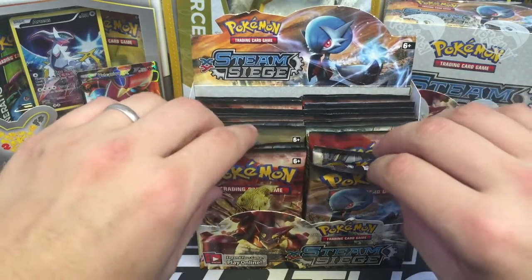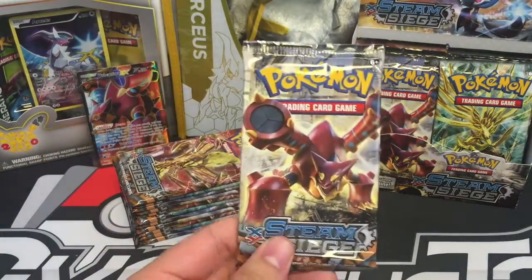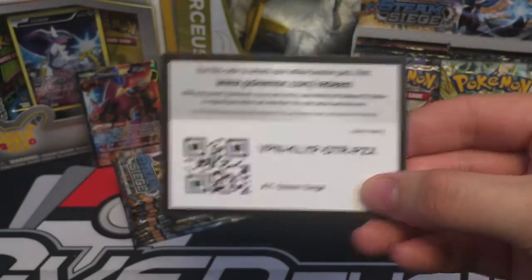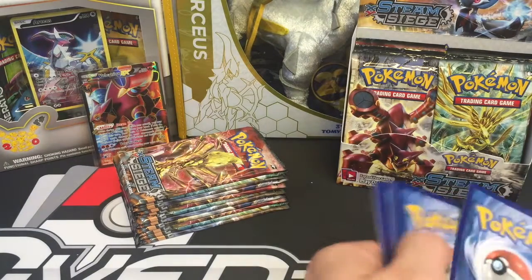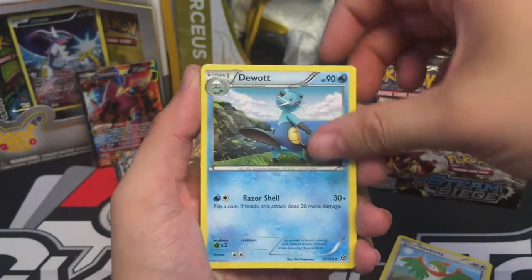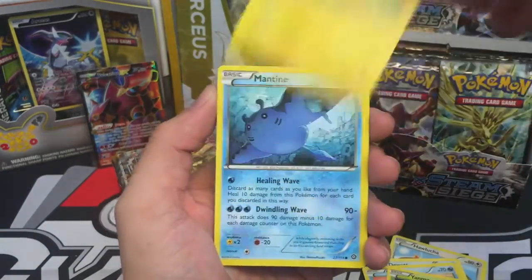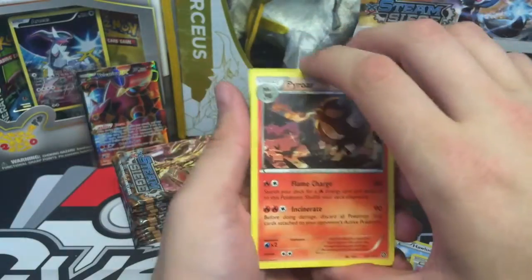Going ahead and pulling those out. Starting off with a Vulcanion pack — here's a code, just for you. We have a Hawlucha, a Dewott, Steelixspirit, a Bergmite, Yanma, Mareep, Mantine, Meowth, a Samurott Reverse, and a Pyroar Regular Rare.